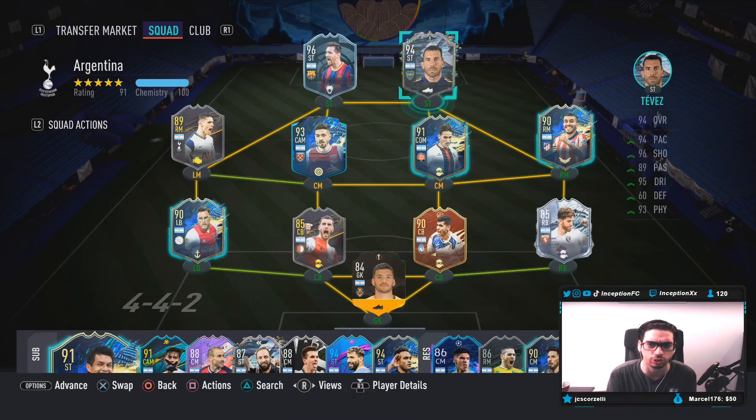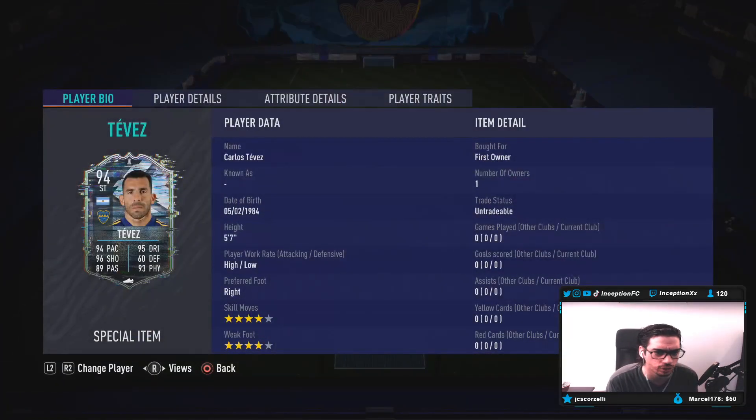Ladies and gentlemen, we have the new Carlitos Tevez card to review today. We're taking a look at a card that is 5'7", high-low work rates, right-footed, 4-star skills with a 4-star weak foot. I love the high-low work rates to have up top in the striker position, even the CAM position nowadays after that third patch. Pretty nice that he does have those work rates to work with.